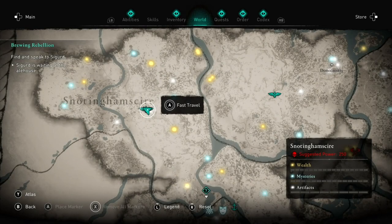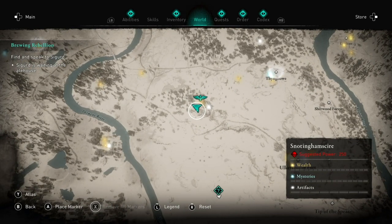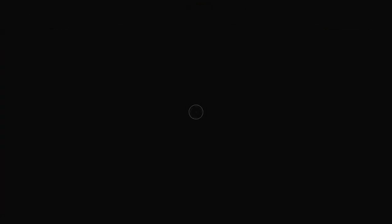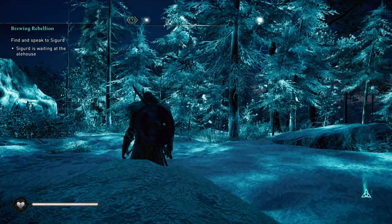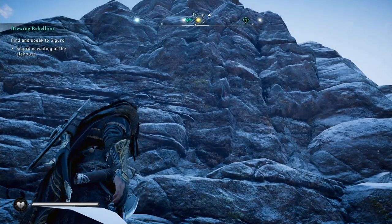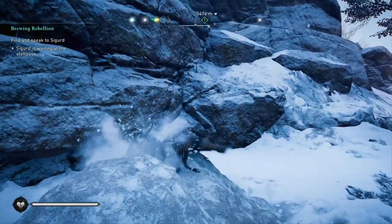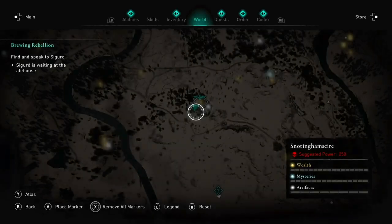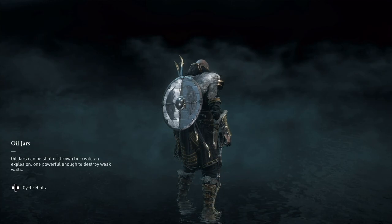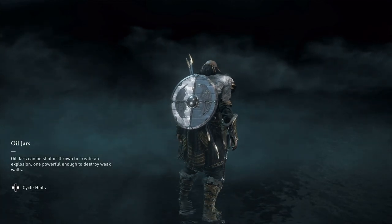Now that the tower is synchronized, I'm going to see if there is any form of wealth. There's some minor wealth and a minor mystery. So what I'm going to do is take a look with the Odin view. I don't see anything flashing out, so I'm going to fast travel back to the top of the tower.